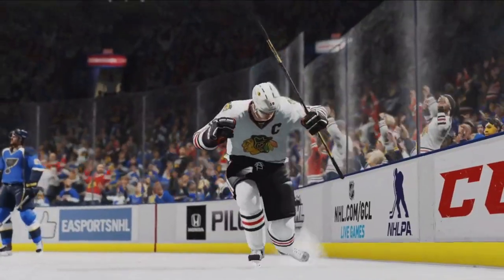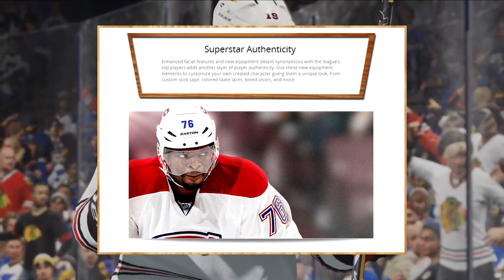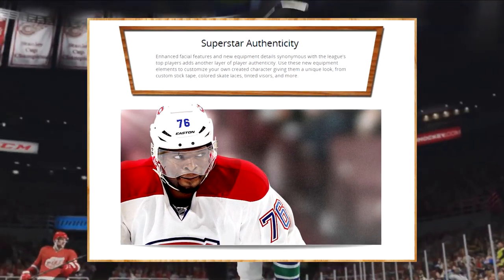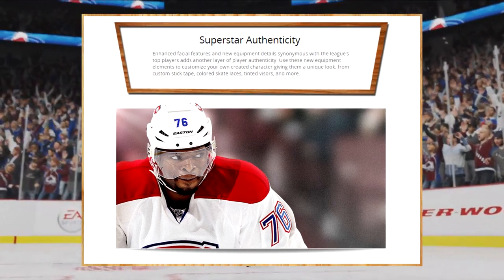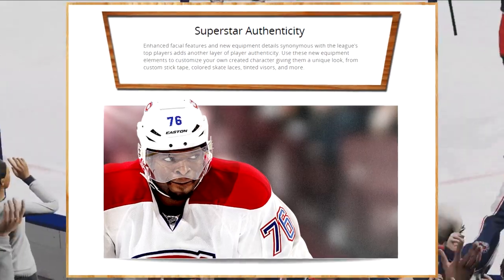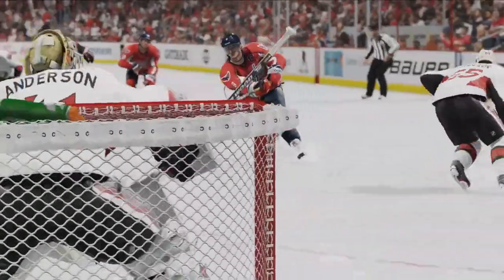Last but not least is Superstar Authenticity, which enhances facial features and new equipment details synonymous with the league's top players. You can use these new equipment elements to customize your own created character, giving them a unique look with custom stick tape, colored skate laces, tinted visors, and even more.